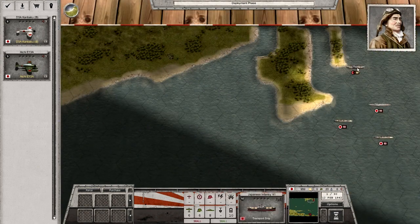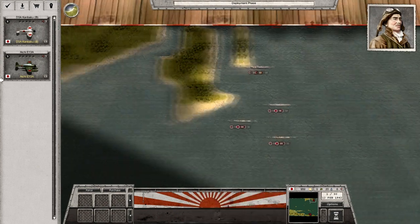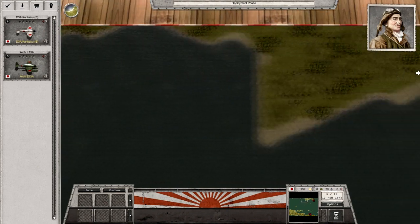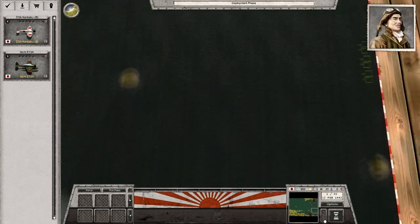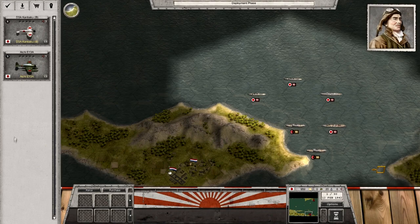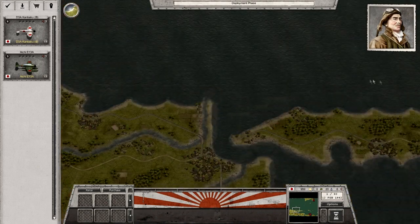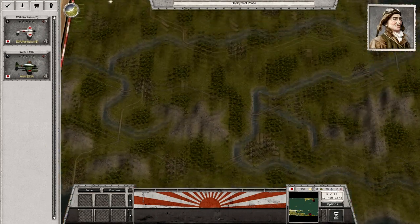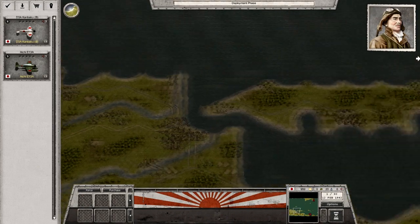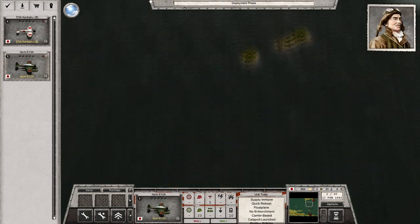This is a naval scenario. As you can see here, we don't control everything — there are computer-controlled units on the map that are transports, and then the warships are controlled by us, the Japanese player. This particular scenario focuses on the Battle of the Java Sea, but the Java Sea wasn't really one naval engagement. It was a series of naval engagements which took place over a couple of weeks where the Japanese were closing in on the islands of the Dutch East Indies, present-day Indonesia, and the Allies are going to try and stop them.